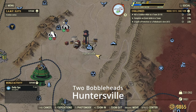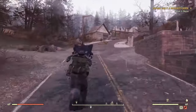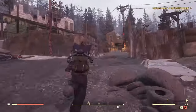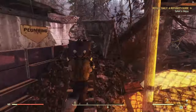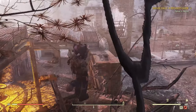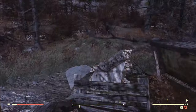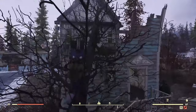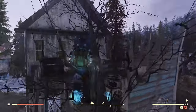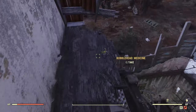Next up we have Huntersville. There are two here. You're going to run up here — there's going to be a little house off to the left. Obviously there's going to be a bunch of super mutants to kill. This first one you can kind of just grab from here — you don't need to really jump up. This next one was actually kind of tricky. If you don't have a jetpack, you can actually just run up this tree. It took me a few tries to get up there — I did have to cheat a little bit and use a jetpack as I fell off. It's sitting up on the ledge right back there.